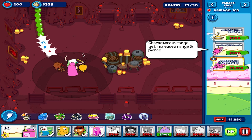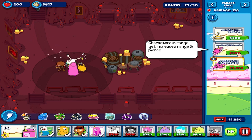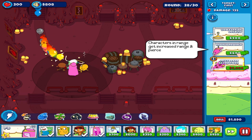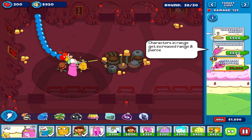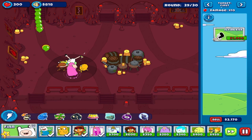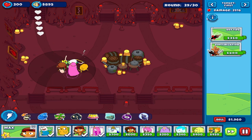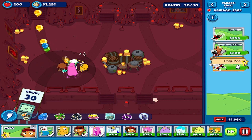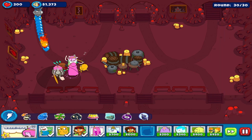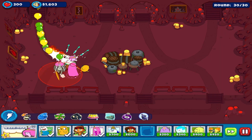The modifiers start to act very early in the rounds. Let's now upgrade - let's place Warrior Princess.